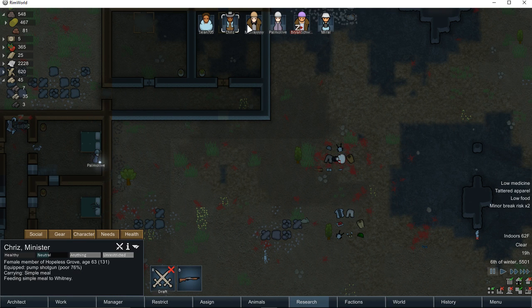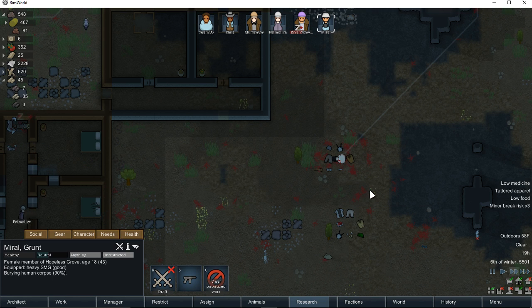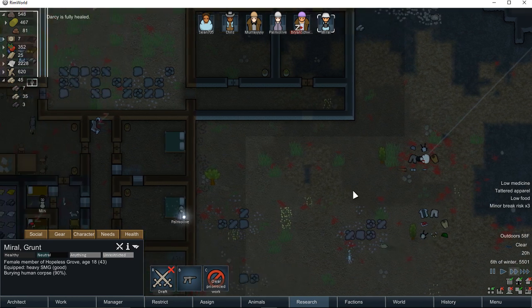Who's not doing anything? Tending to Ben, repairing a wooden wall, playing horseshoes. Can you bury Clarissa? That would be great.